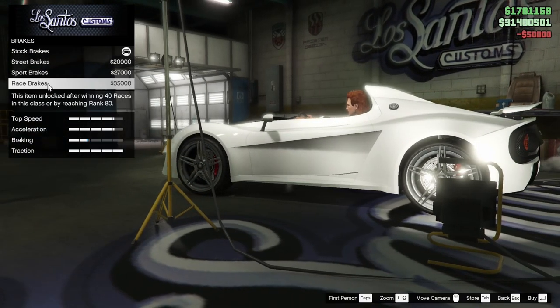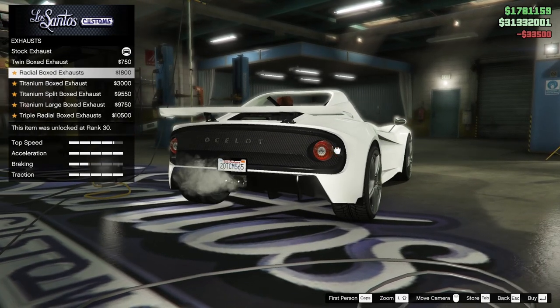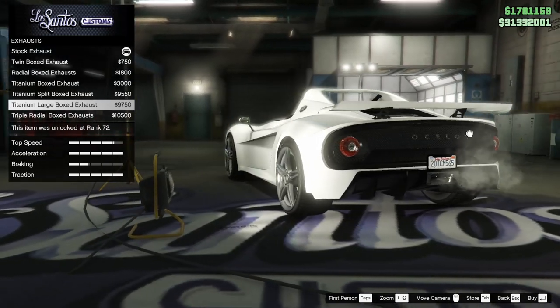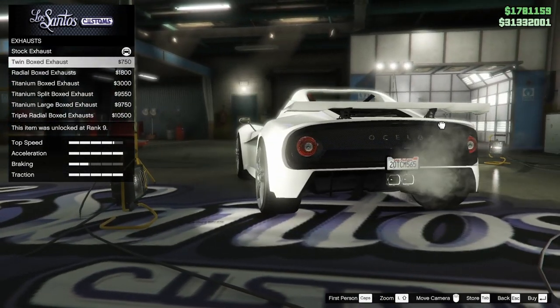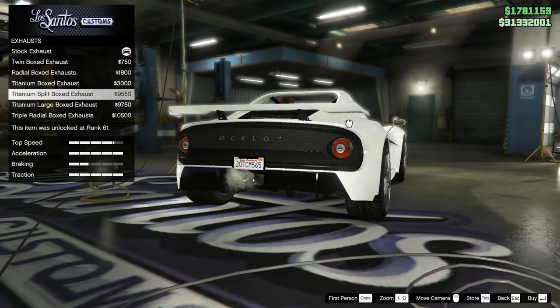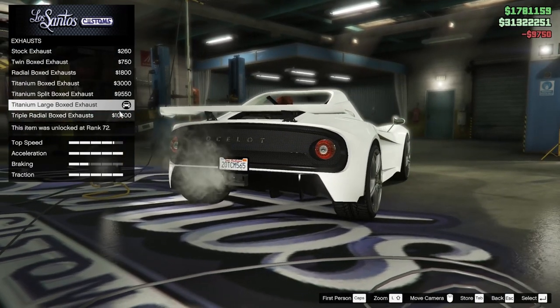First up we're gonna max out our armor, our brakes, and our engine. For the exhaust we have a decent amount of options here. We've got the trapezoid exhaust — I'm a big fan of that one. This one looks pretty cool as well. The twin boxed exhaust kind of just seems like it fits with the build, but I do like the titanium large box exhaust, so that is what we're gonna go with.